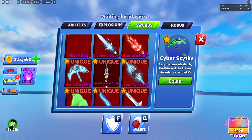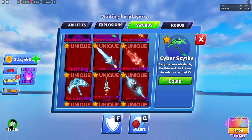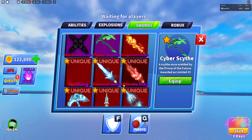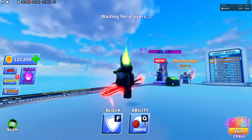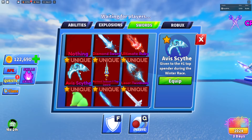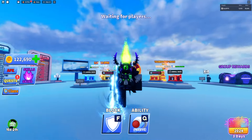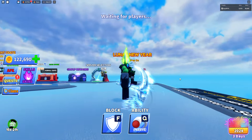Now I'm gonna get into the developer sword ones, though I'm not going to show you guys all of them. We do have the ultimate ruby, which is probably one of the biggest swords in Blayball — it looks really cool. We also have the Ava Scythe, which is the number one spender sword — really, really cool, but sadly not my favorite.